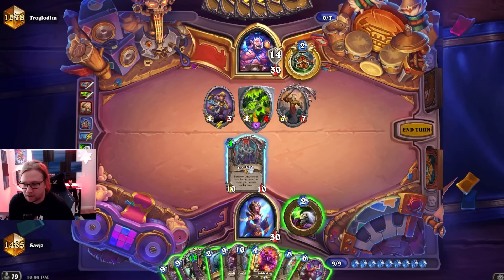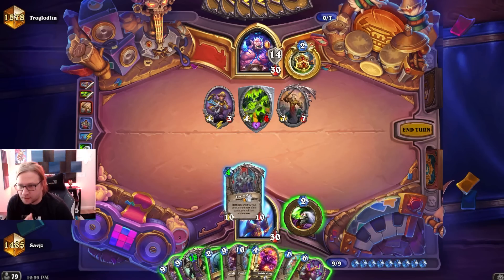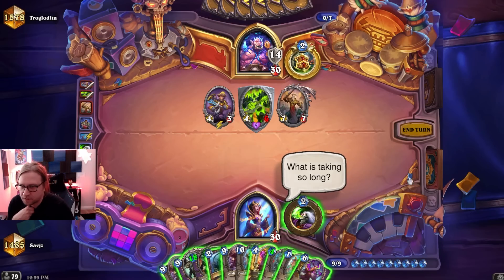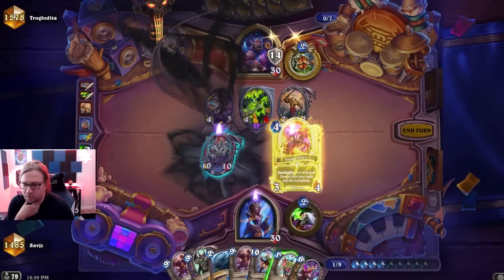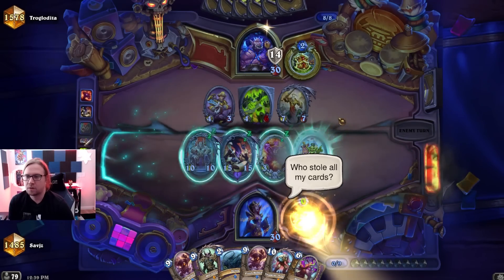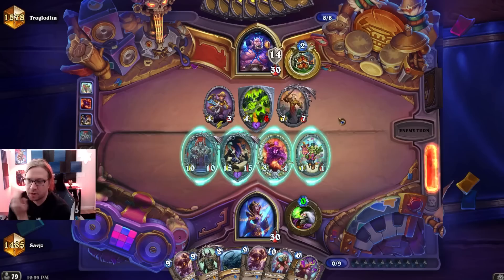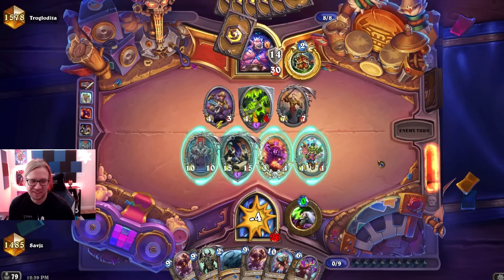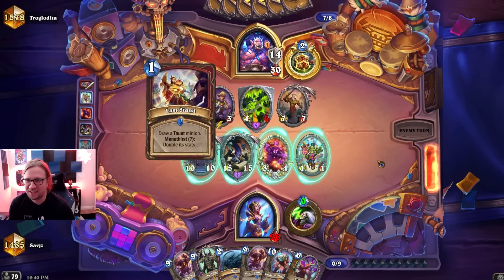We have 11 mana next turn — we gotta do it. I can't be scared to do it here. This is why I do what I do. So now he brawls, Mal'ganis comes out, and we win. If he doesn't have a brawl, we just have a 15/15 lifesteal. The deck code didn't work — oh no. That was not the real deck code, I will admit.